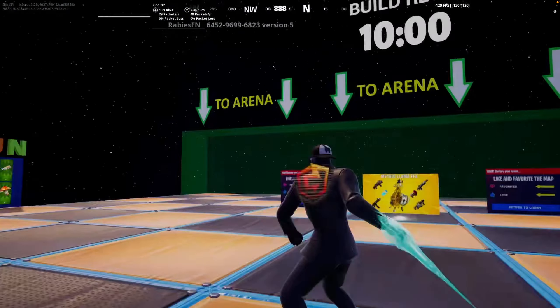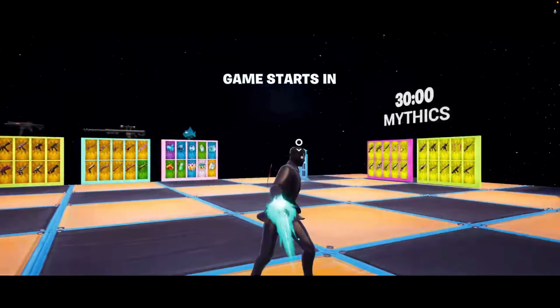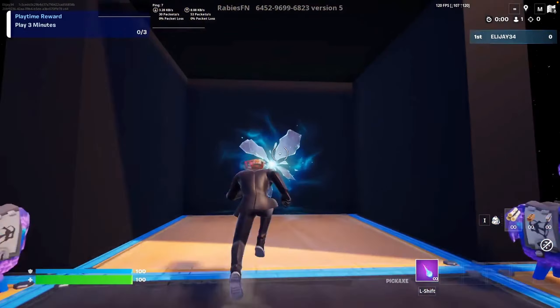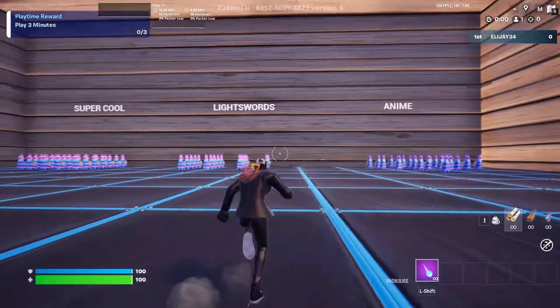Once the game starts, I want you to follow me. You want to go to the Rambo Vault, and once you go to the Rambo Vault, you can choose anything.